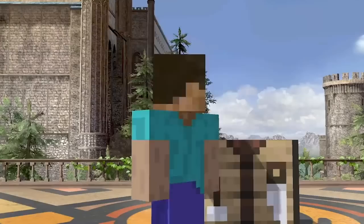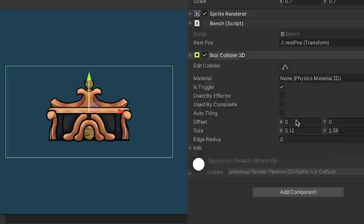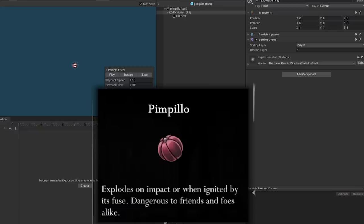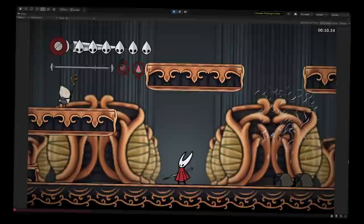Wrong bench! In Hollow Knight, there are benches where players can rest to replenish their health and save progress. The player can only rest on the bench if they press up whilst inside the bench's collider. Now that's one cool bug. Next I made this pin pillar tool, which is basically a bomb that explodes on contact. I added a dramatic camera shake to the explosion to give it more oomph — because without the camera shake, yeah, it's kind of pathetic.